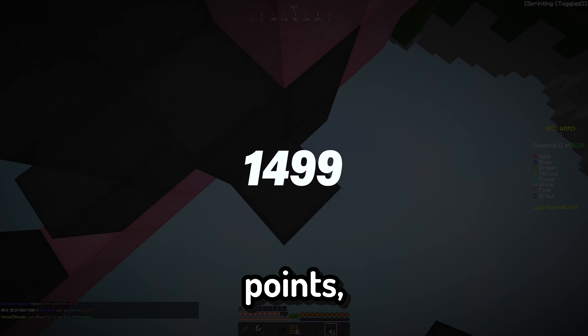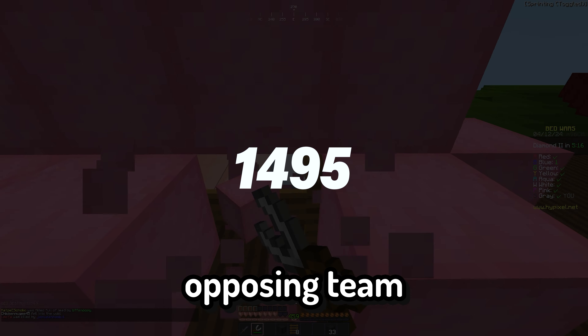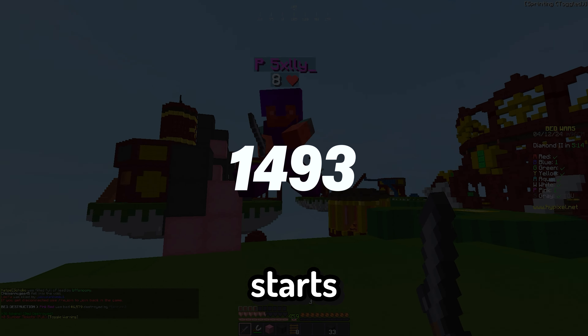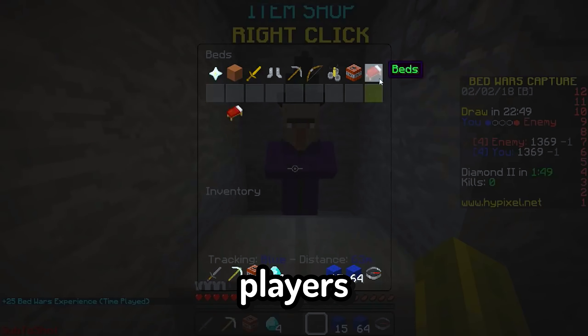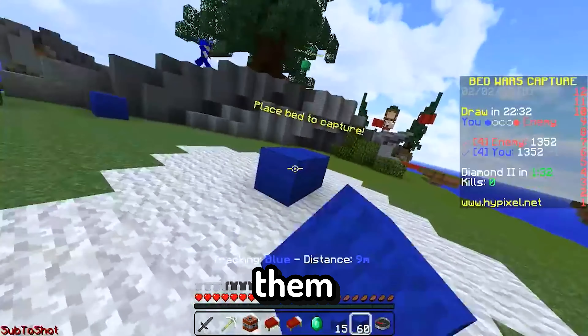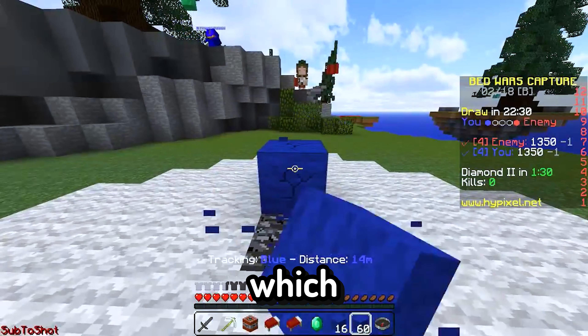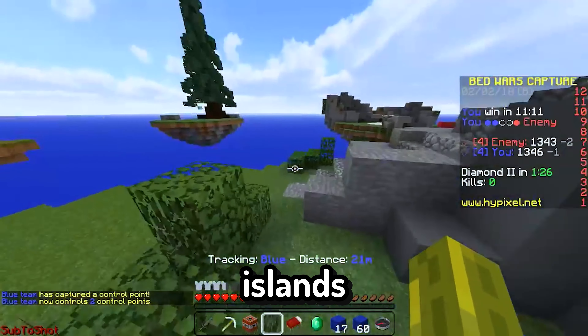Both teams would start with 1500 points, and every second one point would be taken away from the opposing team because each team starts with one bed. To increase the points taken away per second, players would need to purchase beds — which cost two diamonds each — and place them in any of the five capture points: either team's base, the middle island, or the two islands right next to middle.